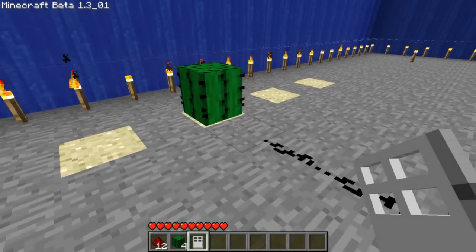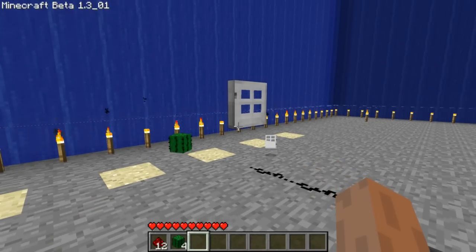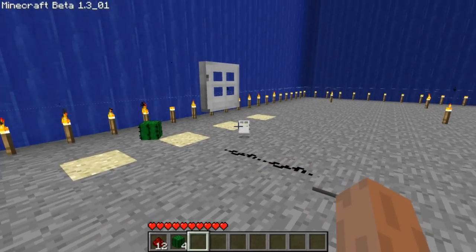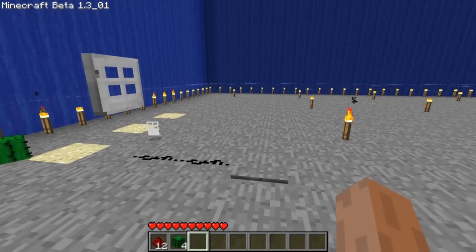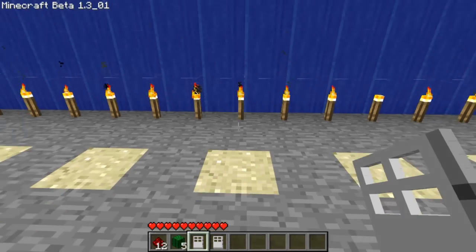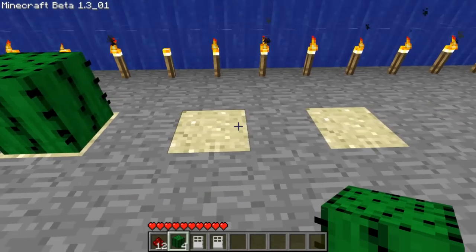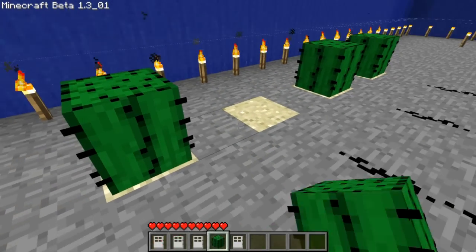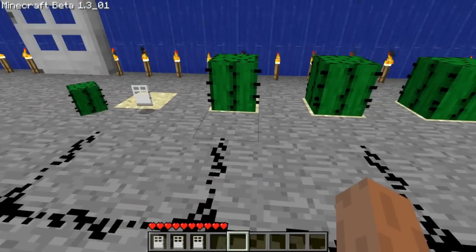Then you want to put down your door, and with that the cactus gets pushed out and so does half of the door. Now if you look into my inventory I have no metal doors, and when I pick it up I now have two.